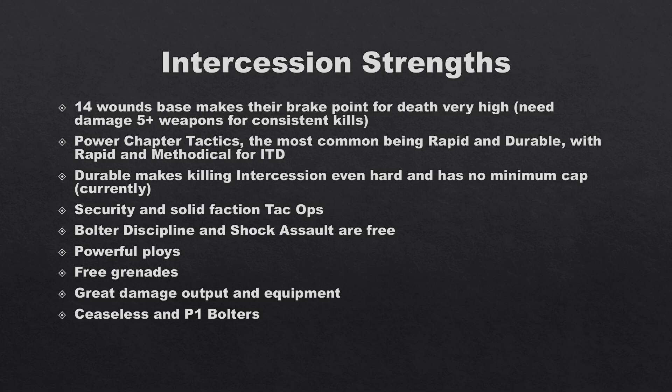They have powerful chapter tactics, with the most common being Rapid and Durable. Rapid is plus one black die movement and Durable is minus one crit damage. With Rapid and Methodical for Into the Dark — where Methodical means you ignore overwatch penalties and cannot be injured — on open boards you've got the mobility and can negate damage, while on Into the Dark you can just go on guard for free.